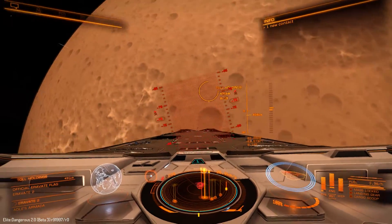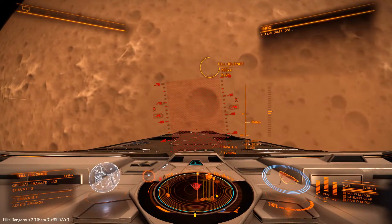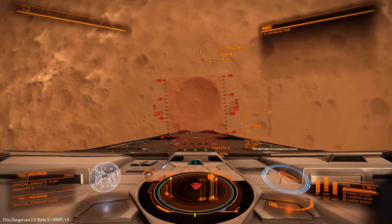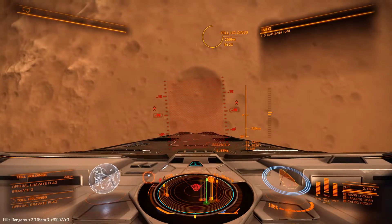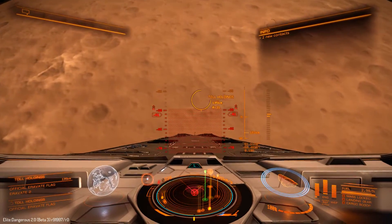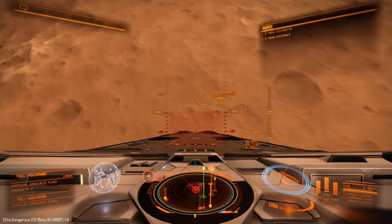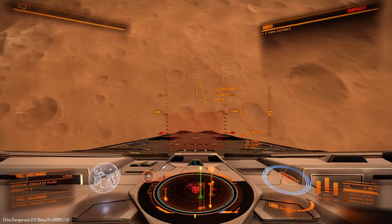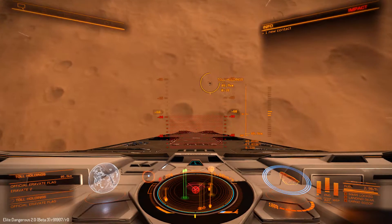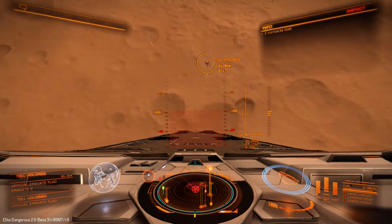Once we get close enough, bring your speed down a little bit. You'll notice the HUD has changed — the middle section tells us our angle of approach, and on the right we have an altitude meter showing our distance. At this stage slow down a bit more and head towards the planet. We will enter into glide mode, but since we're still going quite fast, don't aim directly at the planet or there's a good chance you'll smack into it.